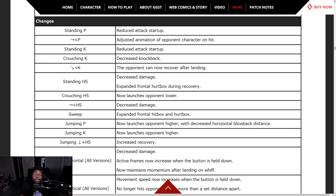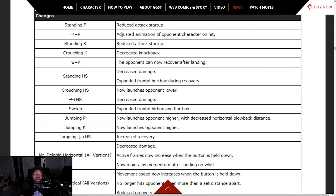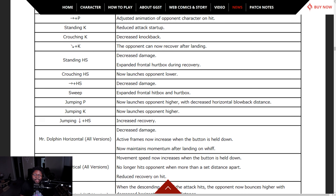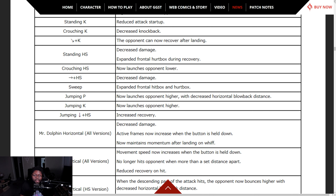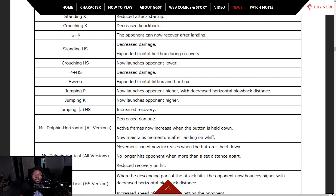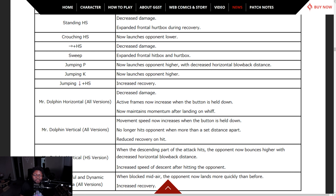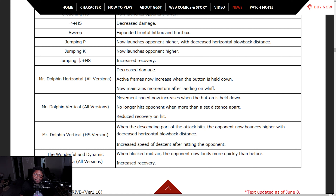May — standing P, reduced attack startup. 6P, adjust animation on hit, decreased knockback. Upon landing, the opponent can now recover after landing. Decreased damage on standing heavy slash, expanded hurtbox. Crouching HS now hits lower. Decrease damage on some moves — let's keep decreasing these damages. Jumping P — now launches higher.